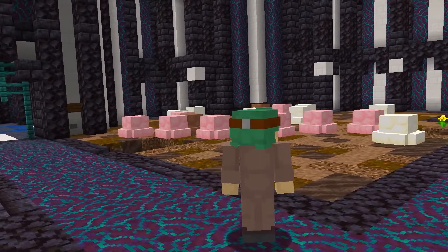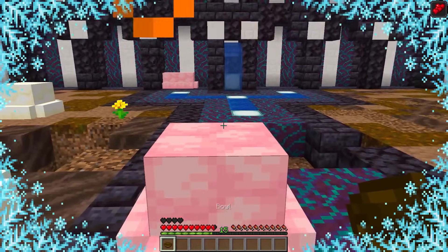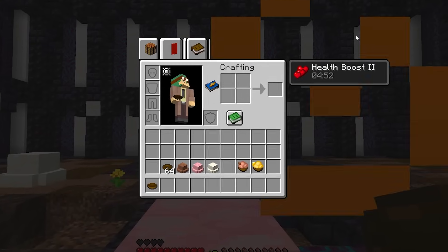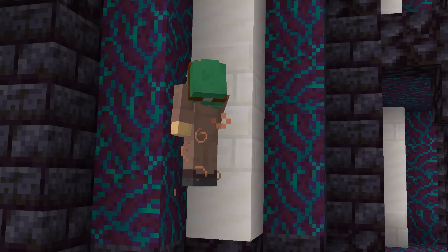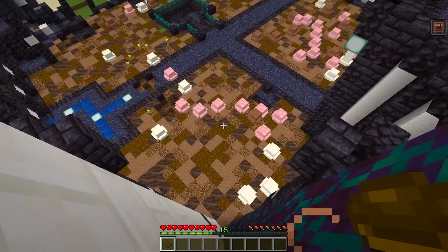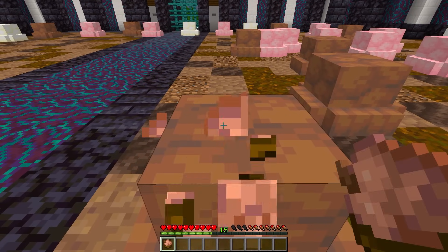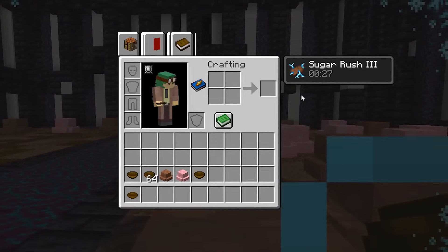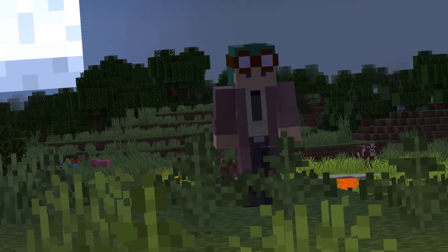Not just any ice cream! When eaten, this new food item can give you entirely new effects. Strawberry gives you an extra heart of health, while delicious banana cream lets you temporarily wall climb. But what does chocolate do? Sugar rush! I'm so fast — look at me go!